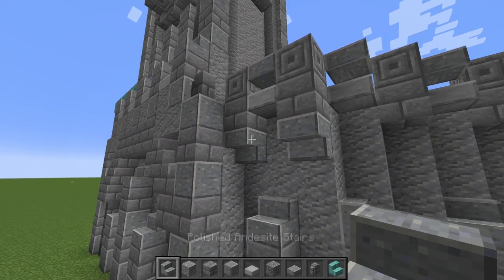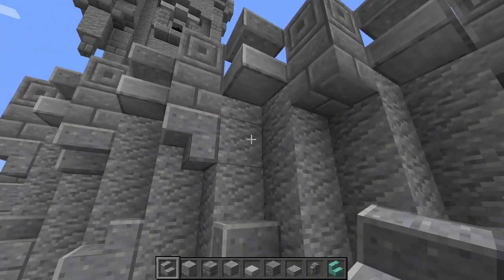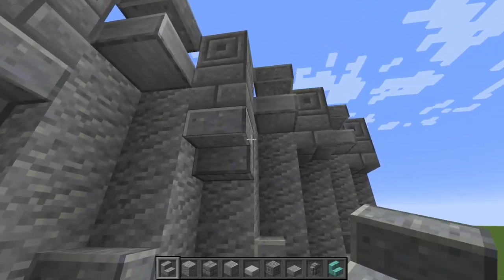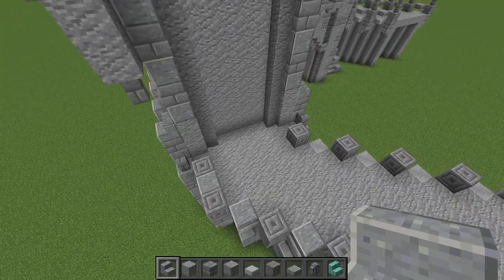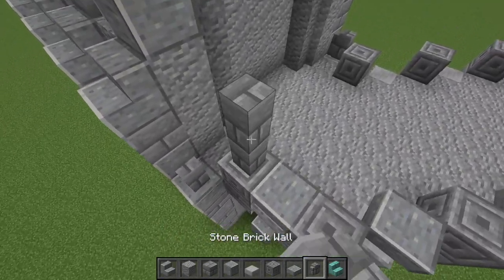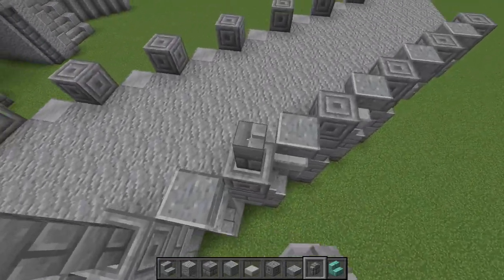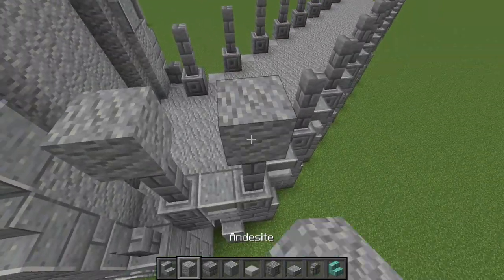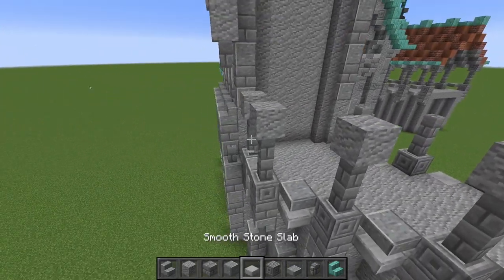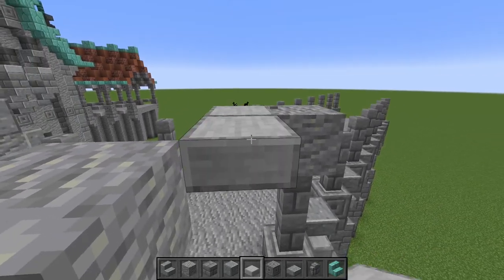As for the bottoms here we've got these two stairs and we just want to alternate these the same way we did down here — every other one facing one way and then facing the other. Now this part is where it gets a little bit weird. We're still going to place our two stone bricks on every single one of these. We then want to place regular andesite on the top of each of these pillars and some smooth stone in between on the top portion of the slab.